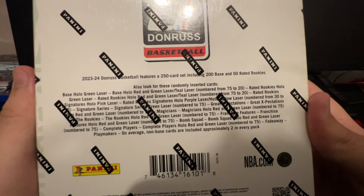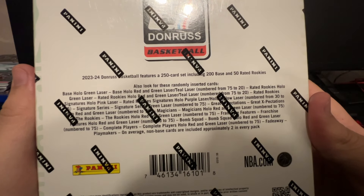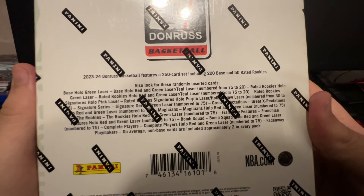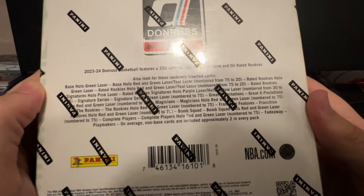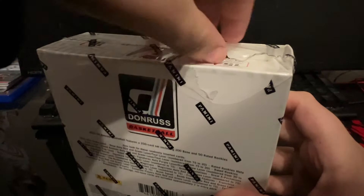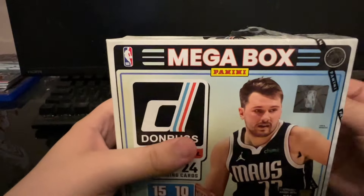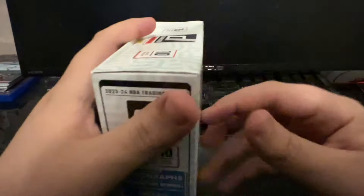Numbered 75-20. Rated rookie holo green lasers. Rated rookie holo red, green, and teal, numbered 75-20. And then a bunch of numbered cards. At the bottom, we got the Bomb Squad - holo red and green lasers, numbered 75. That would be nice. I watched one box opening of what these cards look like and what they contain, and I do like the Bomb Squads. Let's get right into it and see if we can pull ourselves a Victor Wimbanyama.